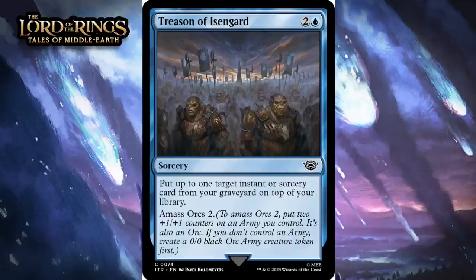Next up, it's Treason of Isengard, which for two generic and a blue is a common sorcery. Put up to one target instant or sorcery card from your graveyard on top of your library. Amass Orcs two. A three-mana 2-2 that puts a spell on top of your library is an okay card. This is an effect players often overrate as they imagine getting back a really great spell, and when you can do that it is pretty good, but the fact you have to wait to draw that card makes it significantly worse. And you don't always have a great spell to get back either. Still, this is a decent enough rate for it to be a C.